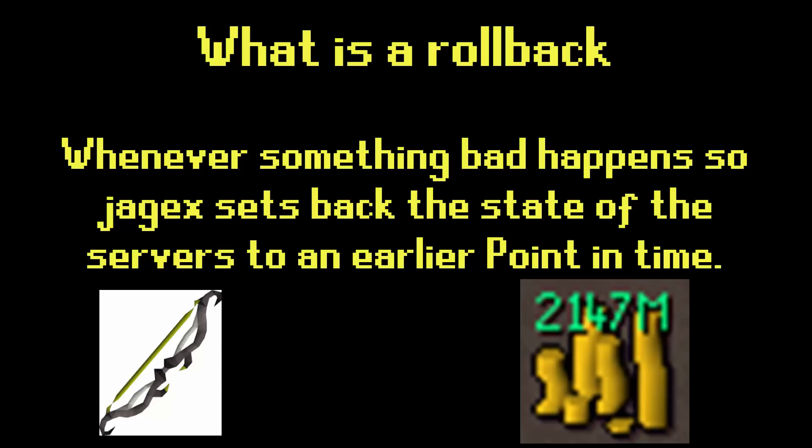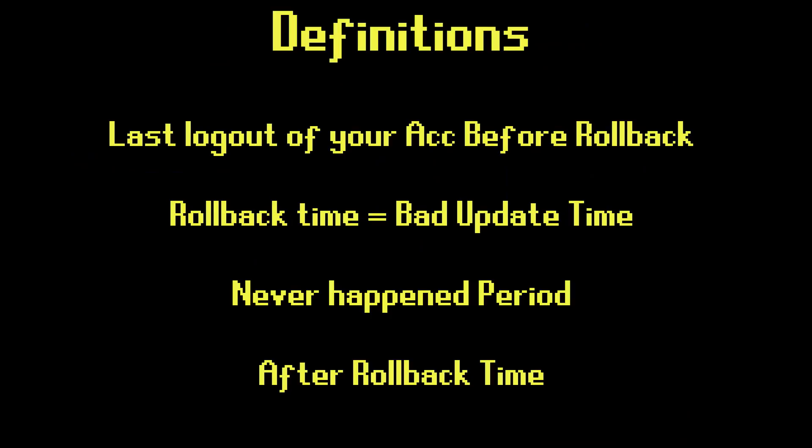I actually wanted to make this video one week ago right after the t-bow bug happened but I was sick so I couldn't talk well. Before we can start talking about the problem we have to be clear about some definitions. We need: the last logout of your account before the rollback, which is basically when you set your last player profile; the rollback time, which is equal to the bad update time; the never-happened period, where you got max cash or a twisted bow that all gets rolled back; and then the time after the rollback where the game continues normally.